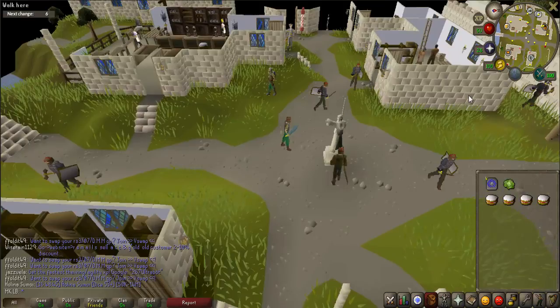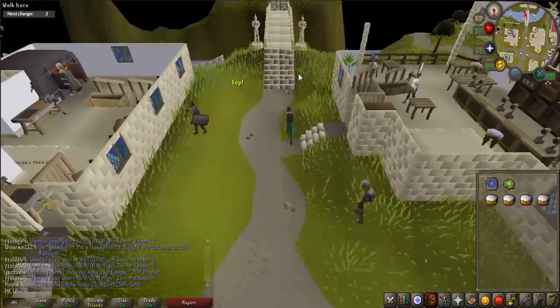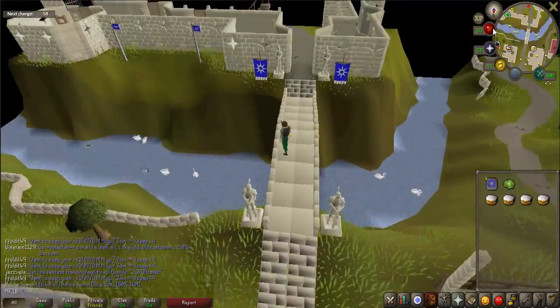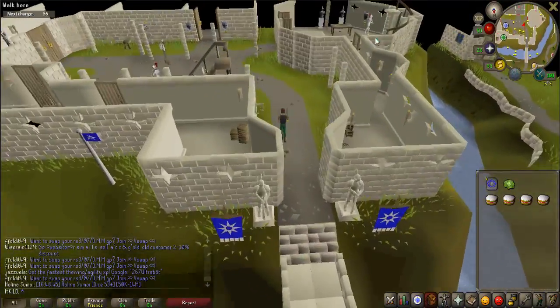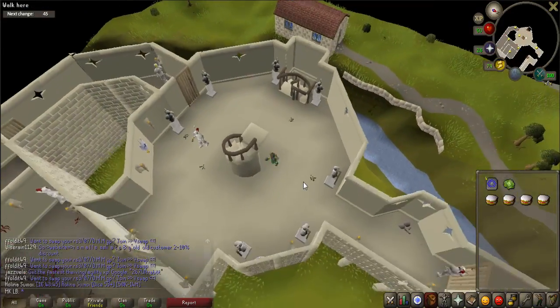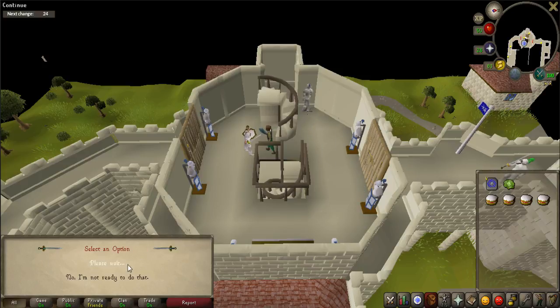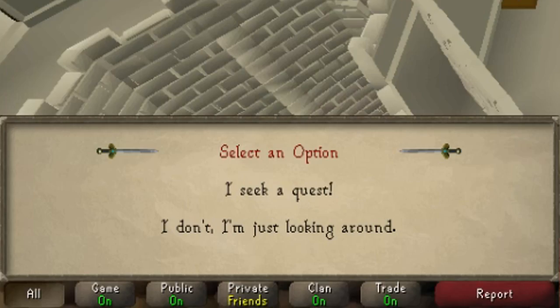To start the quest, you must first go to Falador. Once there, run south towards the White Knight's Castle and enter the Western Door. Climb the stairs to the third floor and speak to Sir Amik Vars.